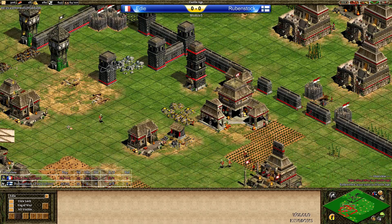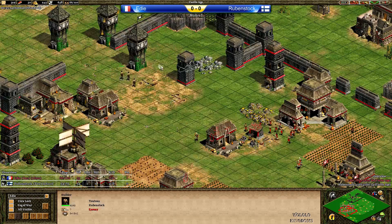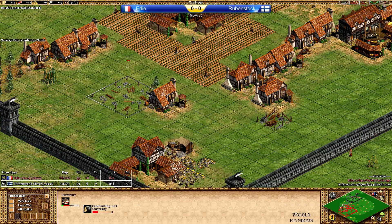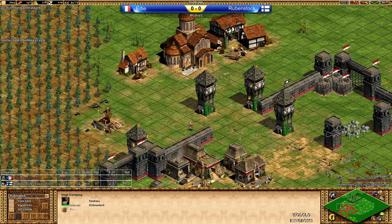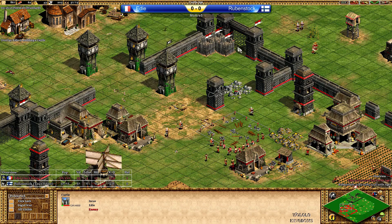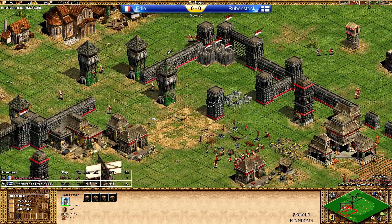Now Eddie also has enough stone for a castle, which he could put in between the main gold and main stone — I think that would be a good idea. Rubenstock, are you going to build anything? A university is coming up right now. Eddie is in a very decent position, with villager numbers favoring Rubenstock just a little bit. But the castle is coming up as expected between the main gold and main stone, so Eddie should be safe on the left hand side.